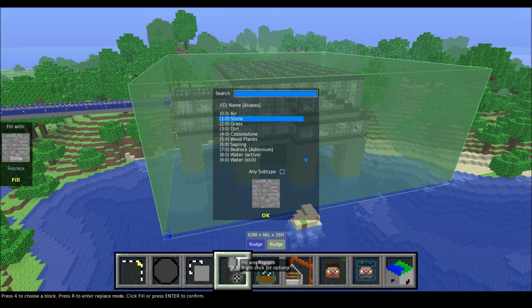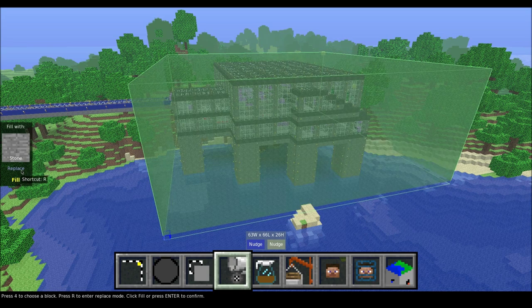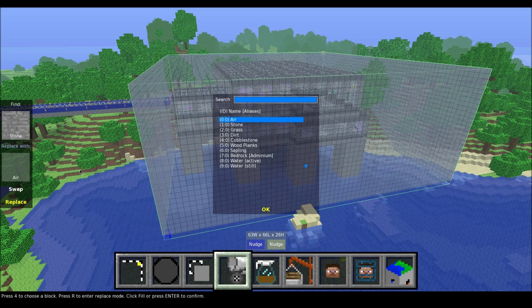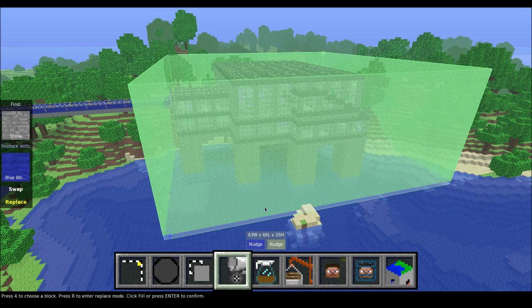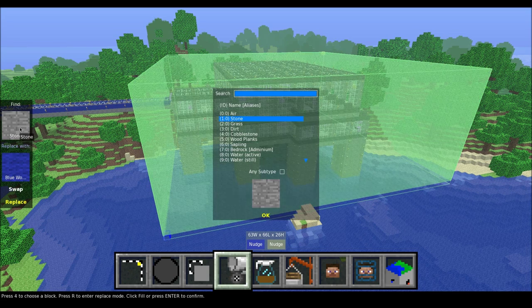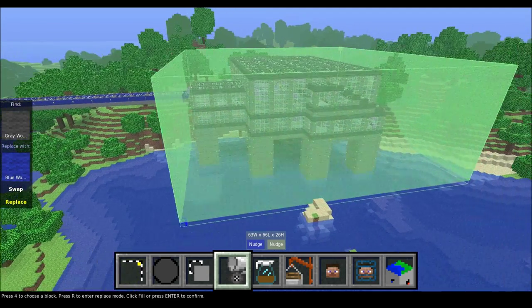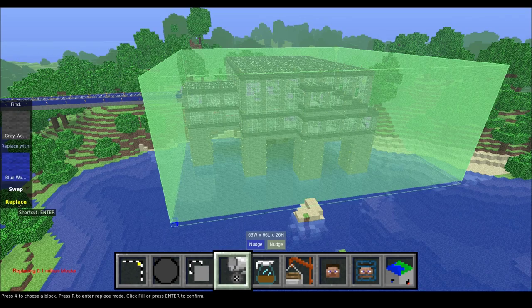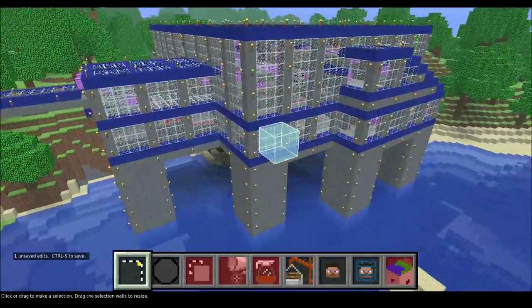I'm going to use the Fill Replace tool. I'm not going to use the Fill tool — I'll push OK and just click Replace. It'll ask me what I want to replace to. In this case it will be blue wool, and what I'm replacing is gray wool. I'll click the top one here and switch for gray wool. Once I'm ready to go, I'll hit Replace. And there we go — we have a blue line station.